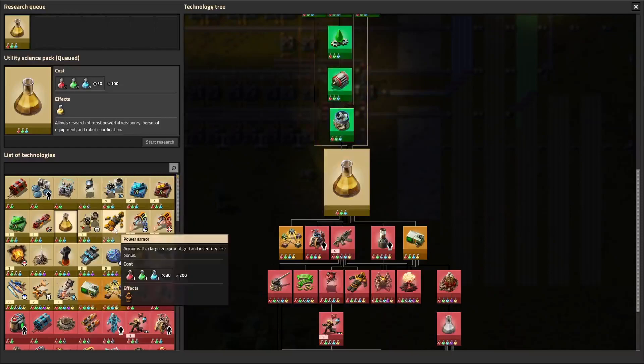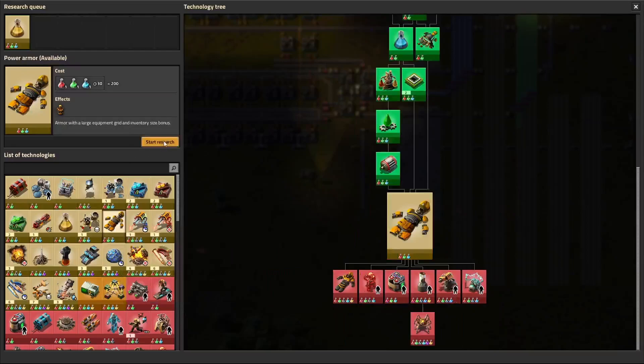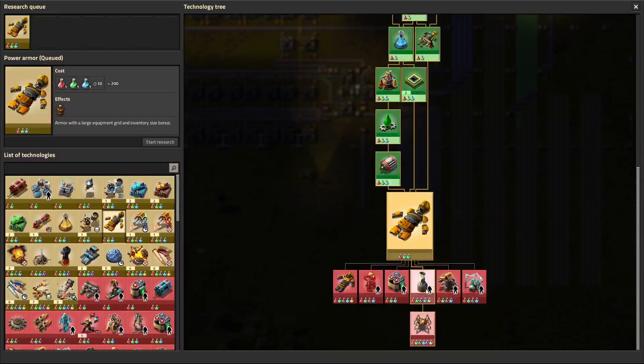All right, let's do the utility science — we're going to need that. Oh cool, liquefaction — there's new icons, nice. We're going to need power armor in order to use our robots.